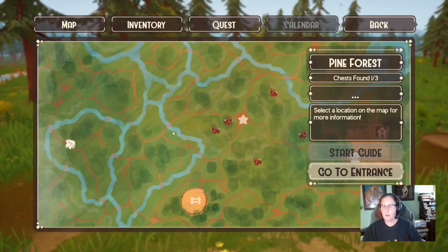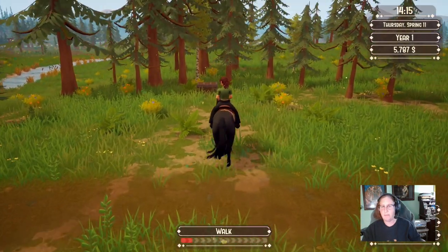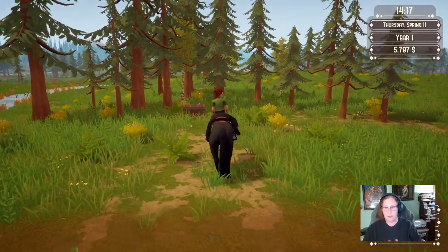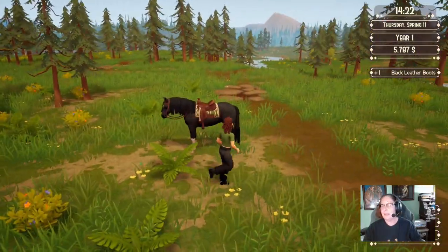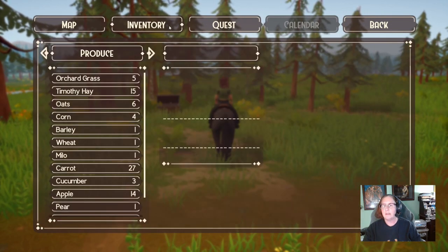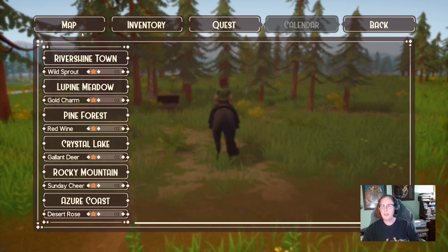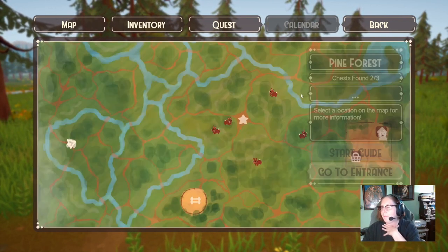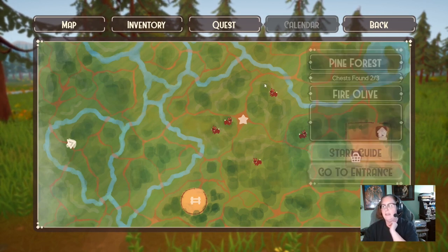The second chest is across the river from the forest statue, up on a hill in a grove of trees. There's a little path going through, and it's on the back part of the hill surrounded by a concave area of trees — also often a spot where wild horses spawn. I got black leather boots. That's two out of three. Checking the map, it shows Pine Forest two out of three chests found, so that part of the tracker is working.